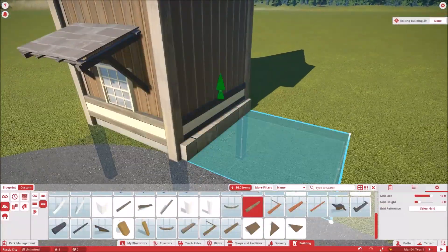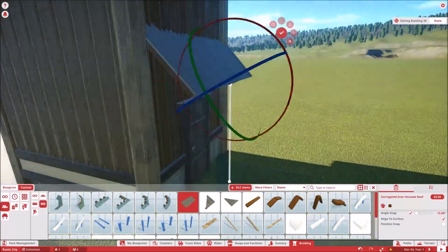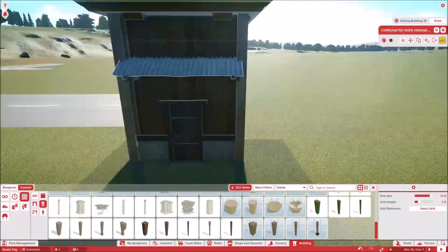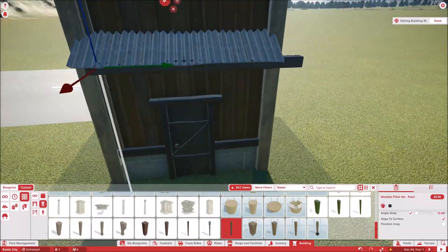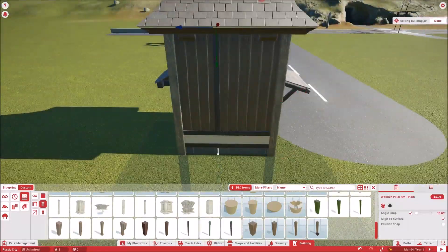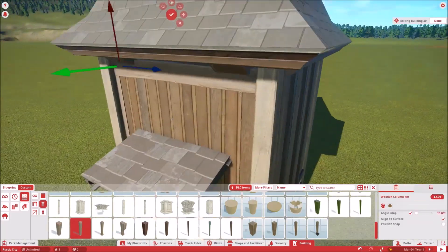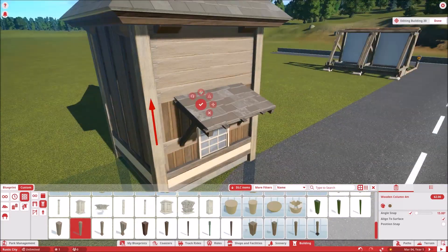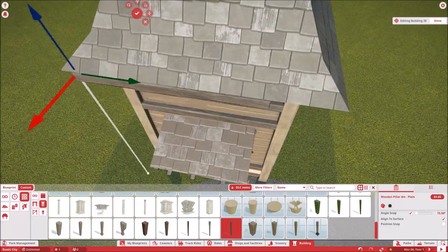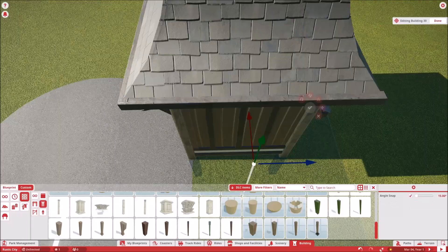I wanted to highly detail these little booths — they're just very simple little booths that you'll drive up to with your car, and I only made two of them. This isn't going to be a park that's going to be huge; it's going to be more of a family-owned kind of park, so it's going to be kind of smaller. There's not going to be a billion roller coasters or anything like that — there's going to be a nice selection of coasters, a nice selection of rides, and maybe even some shows to go watch.